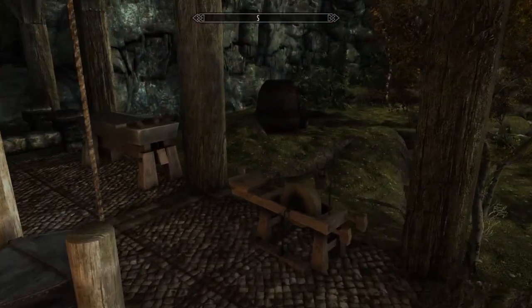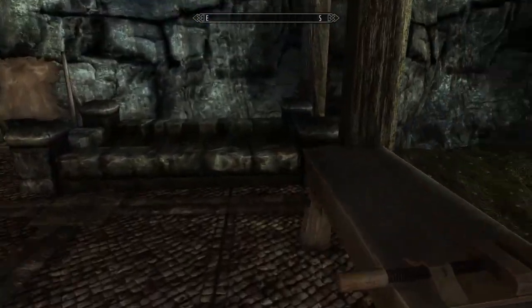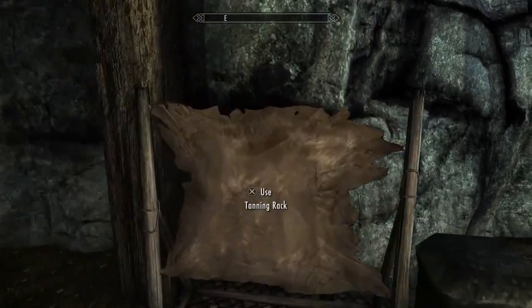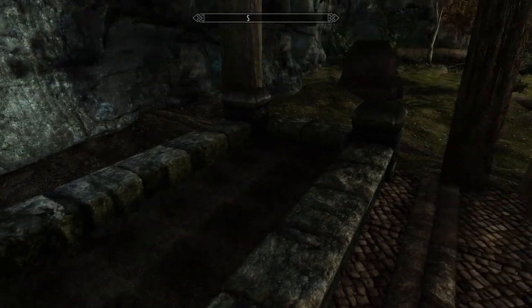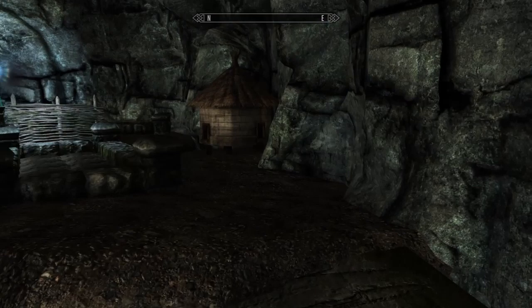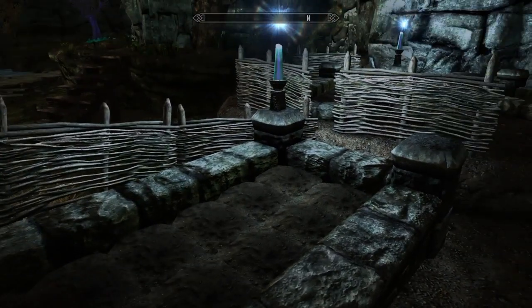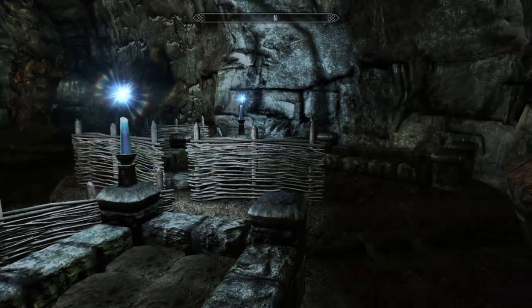We have a Blacksmith's Forge here as well as a grindstone, so this is your work area. We also have a workbench, a tanning rack, and some fertile soil. Very nice touch having the mage light like that in here — it has it lit up perfectly. I don't have to use my own spells. We have some more fertile soil — that is a very nice touch.